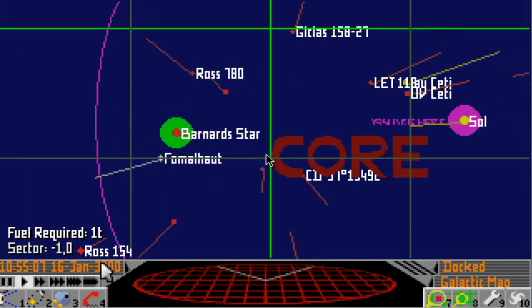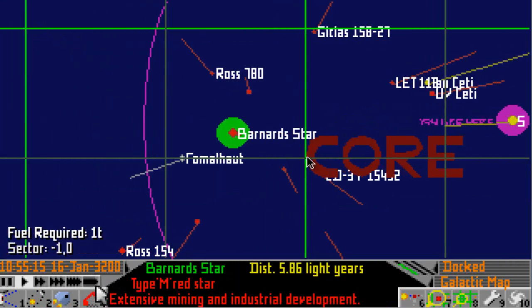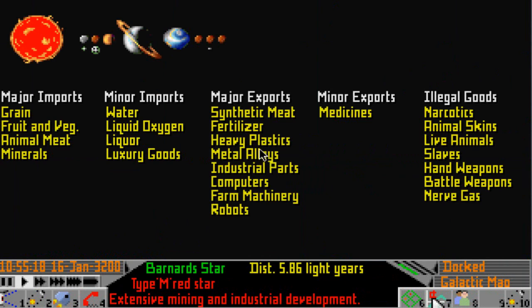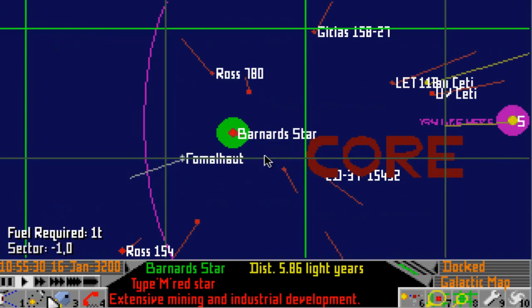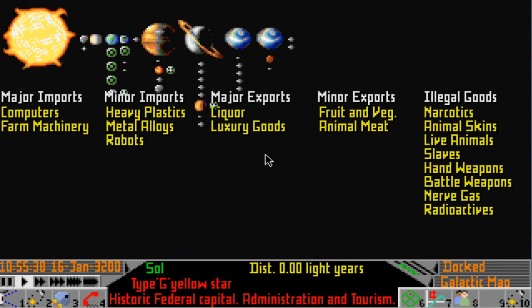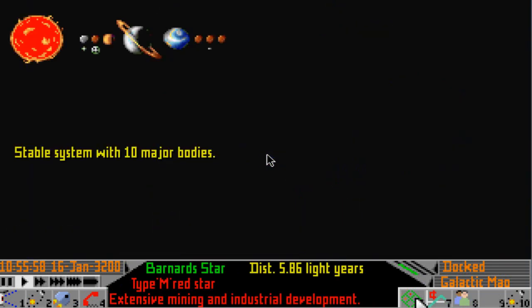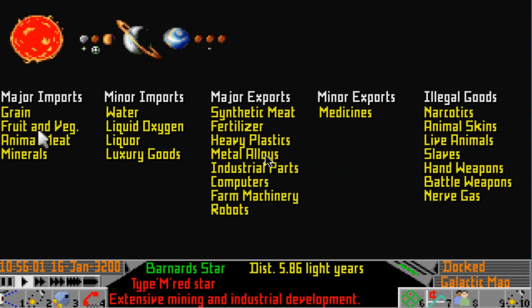So Barnard Star — they import grain, fruit and veg, animal meat and minerals as their major imports. So let's have a look at what Sol likes to export. Back to Sol. Their major exports are liquor and luxury goods, which were not on Barnard Star's major import list, but fruit and veg and animal meat were. Now eventually we'll be able to take luxury goods, but we can't afford those at the moment. So fruit and veg and animal meat it is.